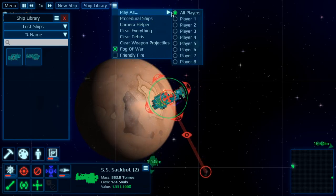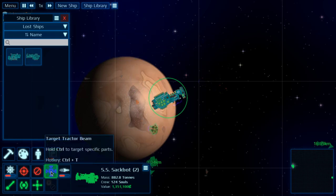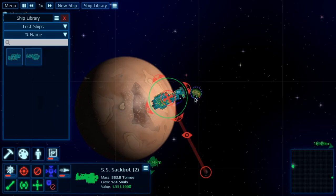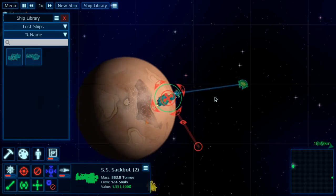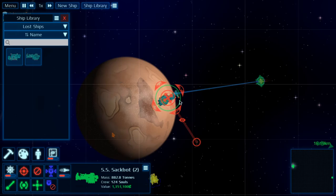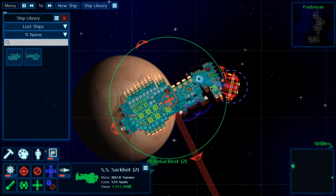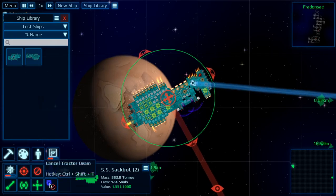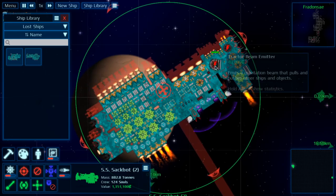I had AI on in the last video. It's a tracker beam. If you click on the tracker beam, you can change the settings for it — I can have it pull. Now it's pulling. Now it's pushing. And there's an in-between setting where it keeps the target within a range.